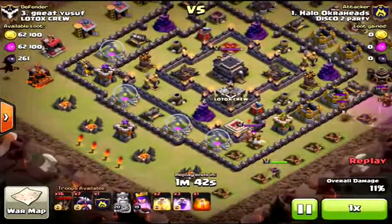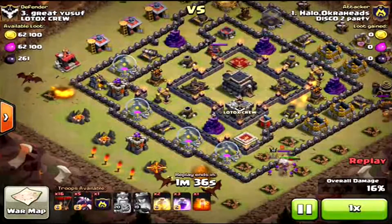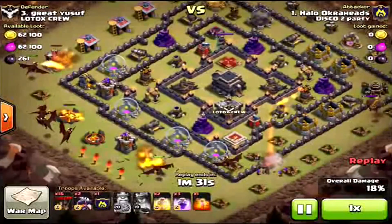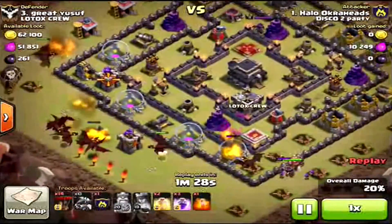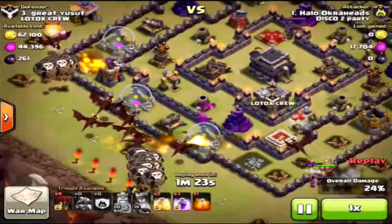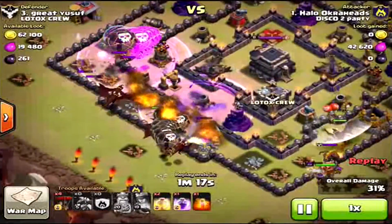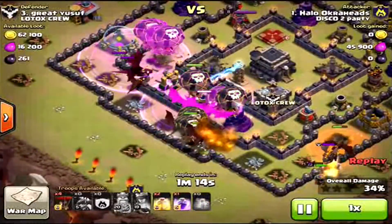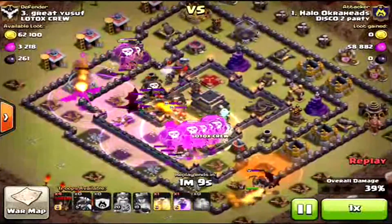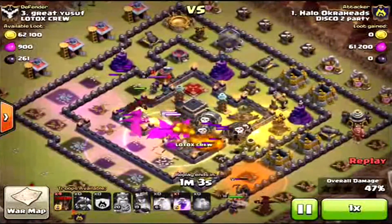I put one dragon down way up in the dark elixir area and then start to slowly drop them in — outside in, important — just to create that funnel. Then there's the rest of the dragons. Sometimes I'll save a dragon behind, but this time I just let them all go. Put my loons way up to take care of that air defense in the western area, then place two rage spells, bursting through. Their clan castle was just a lava hound, so on an air attack they're pretty much worthless — just one of the dragons was distracted by it, but all the others went through.